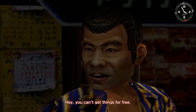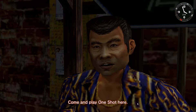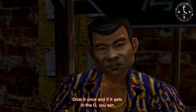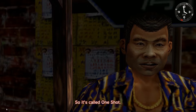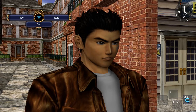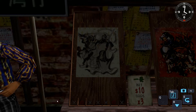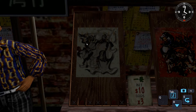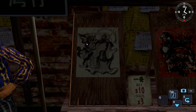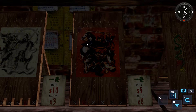Talking to an NPC who says he'll give information if we play Lucky Hit. The rules: drop it once, and if it lands in the circle, you win — it's called One Shot. Looking at the three stands: $10, $5, and $10. The $5 one seems to have the best odds so let's go with that. Unfortunately we're short on money after the backpack was stolen.